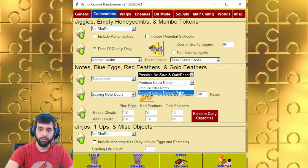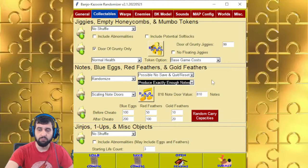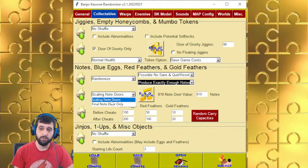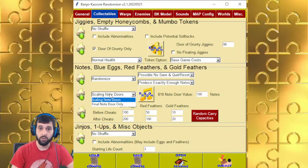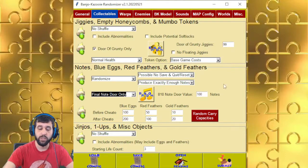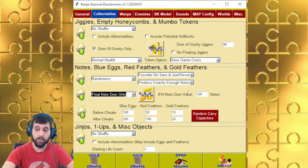You can choose between producing extra notes or producing exactly enough notes, depending on how you want to play. There's also scaling note doors versus a final note door. Scaling doors will make it so that if you set 100 for the final note door, all the note doors will scale accordingly. Or you can just have a final note door so they're all disappeared and the only door you care about is the final one.